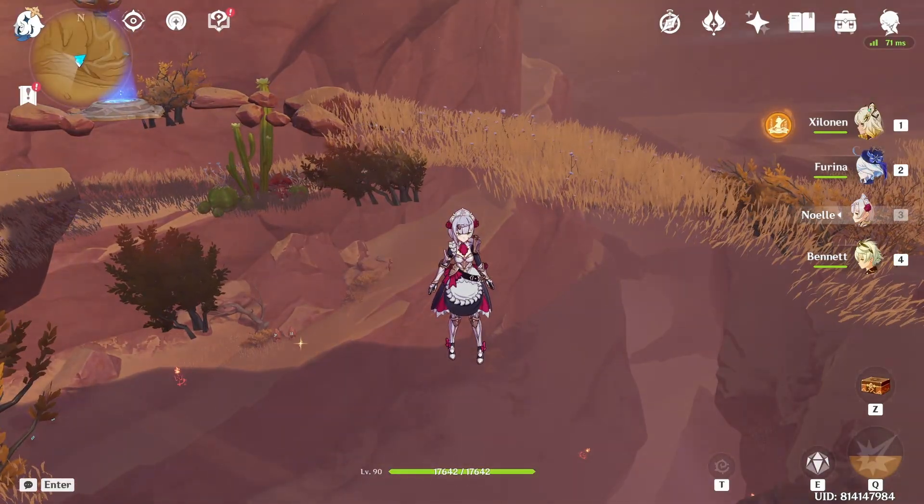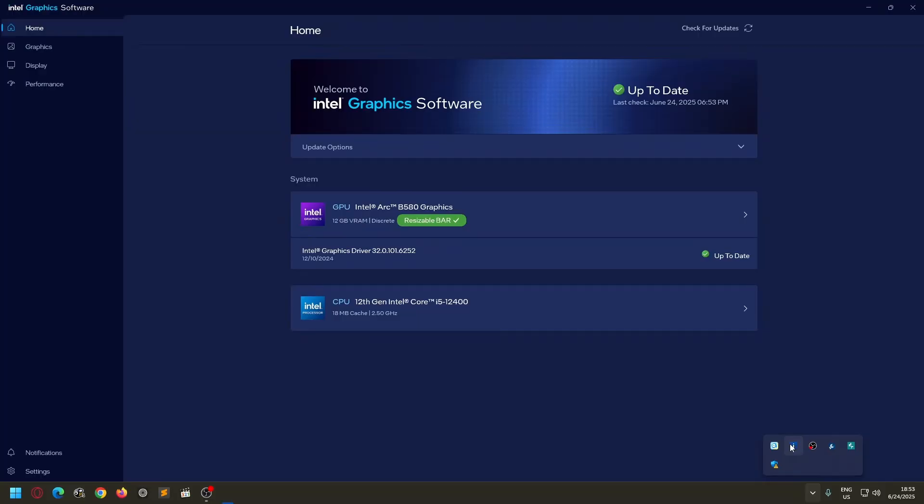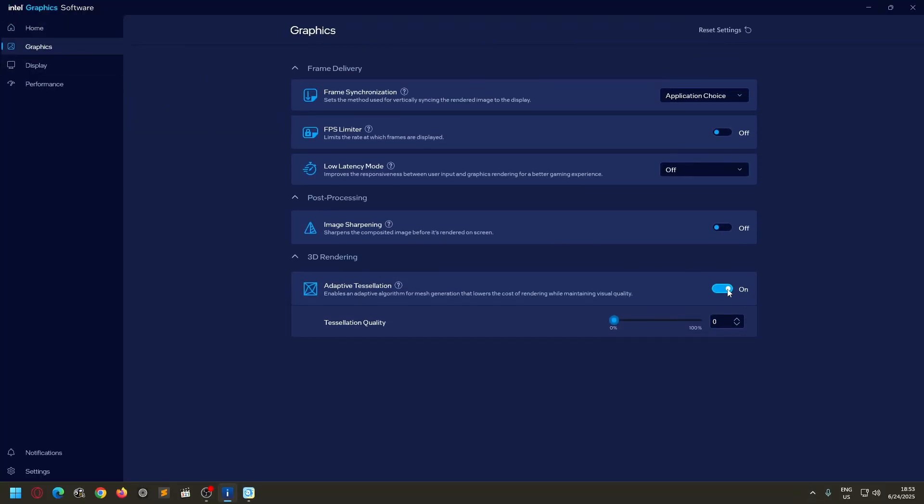To fix this, close your game, go to Intel Graphics Software, go to the Graphics tab. You can either turn adaptive tessellation off totally, or set it anywhere above zero percent. As you can see, it's still turned on at one percent. Start the game and you'll see that the glitch is going to be gone.